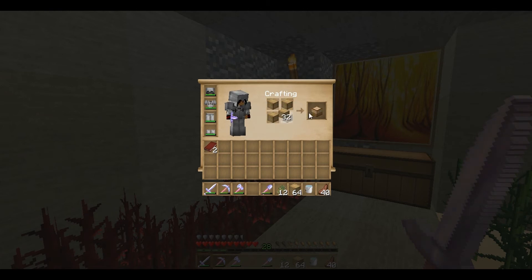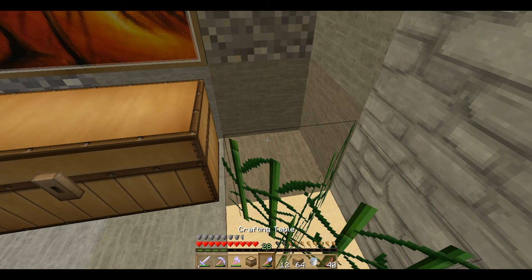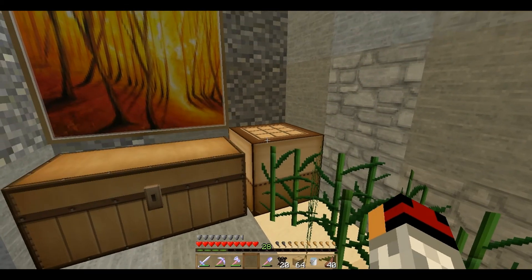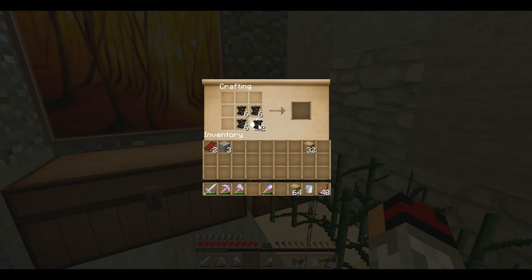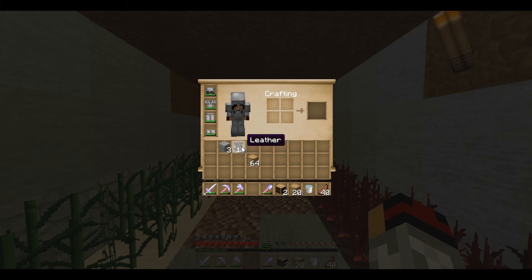We need one of these. There — this will give us three. Then we need these. It's paper on the outside. We have four, that will actually give us two more. And we need one, two, three, four, five, six, seven, eight, nine, ten, eleven — we need ten more. So really that is enough, we just need to wait for this.